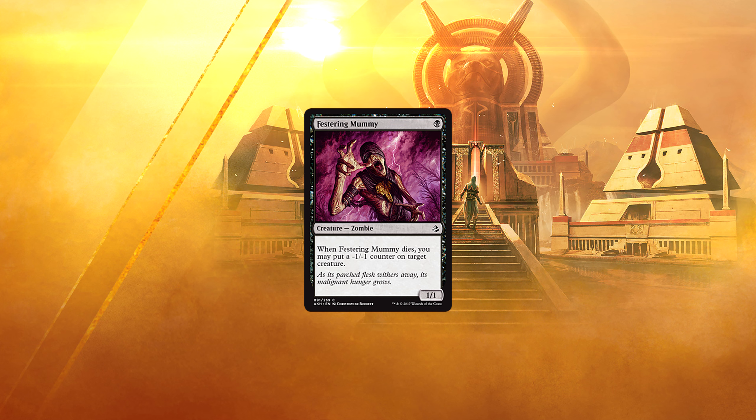Festering Mummy. For a black, we get a 1/1 zombie. When Festering Mummy dies, you may put a -1/-1 counter on target creature. There are three scenarios in which I'd be willing to play this. One: in the sideboard against White Weenie or Mono Red — but we all know that's not an option in duels. Two: if a dedicated -1/-1 counter strategy shakes out to be viable. Or three, and most likely: in a zombie tribal deck. Otherwise, I'm not touching this guy.